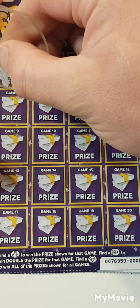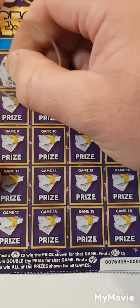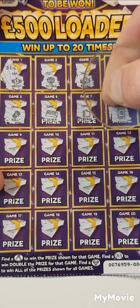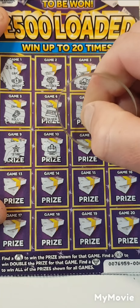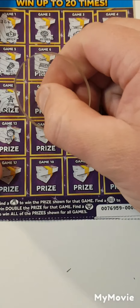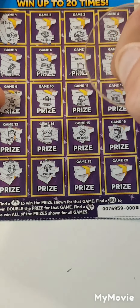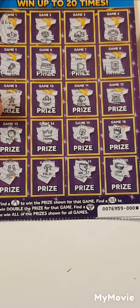We have a watch, a money tree, a golden nugget, a necklace, a roll of money, silver, a safe, a case, and a safe. We have a star, a bag, a purse, a bank, a pot of gold, a crown, a clover, a chest, horseshoe, the palm tree, a wallet, and a coin. Well, I did say it was very unlikely to find a win on that one.